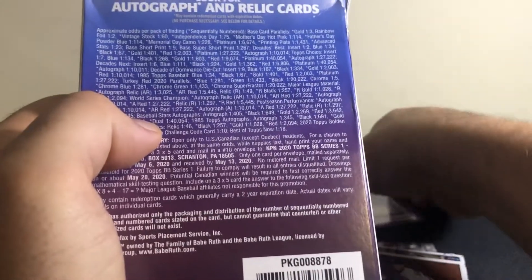All right, well, there you go. Let's skim through the highlights real quick: you got the Nico Horner, Dustin May, Gavin Lux Turkey Red, Arita Sequeda, and of course the Baseball Stars Nico Horner autograph. All right y'all, hope you enjoyed it — talk to you later.